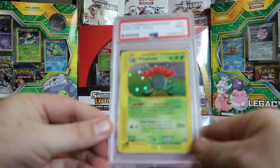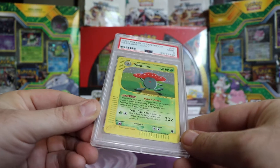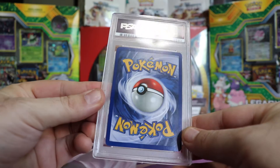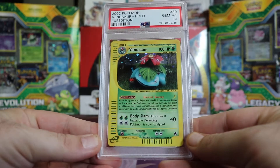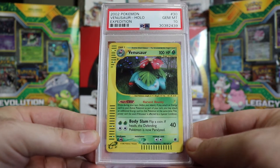Next we have another Mint 9 Vileplume. That was a big pile of 9s so far. Next we have — there we go — a Gem Mint 10 Expedition Venusaur Hollow. Very nice.